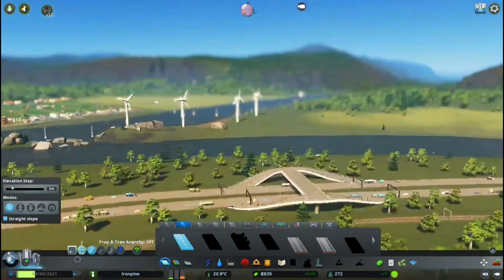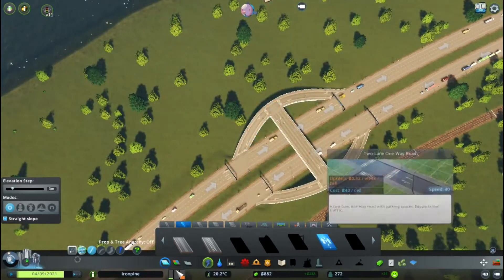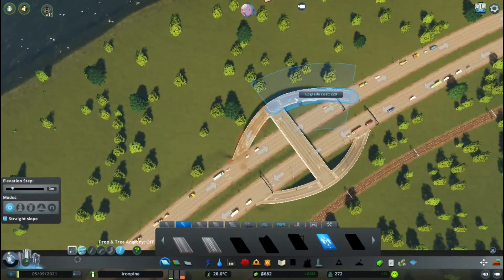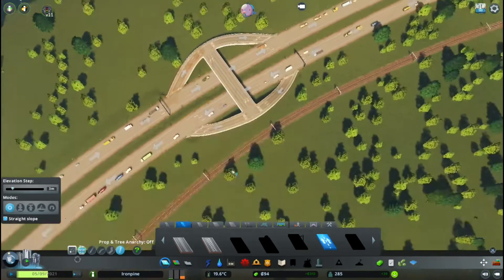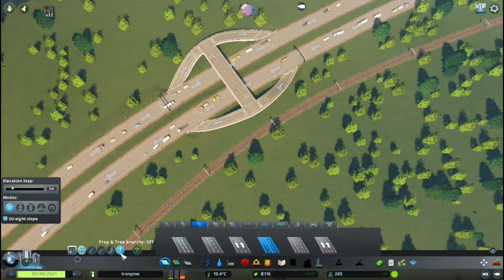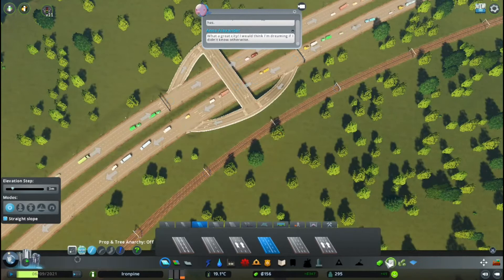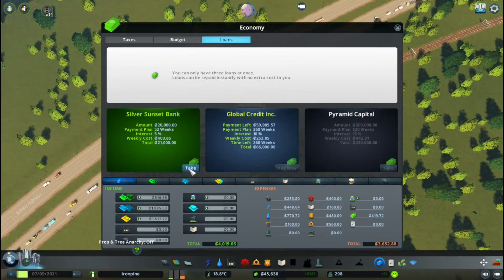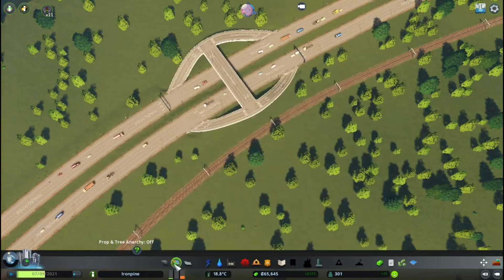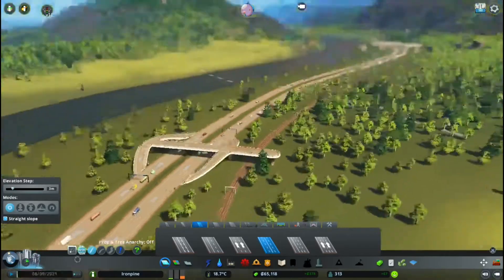That's a bit wonky, but we'll live with it for now. Let's upgrade these roads and turn those around. So now we have those roads, which is great. And now we don't have enough money — let's go into loans and take that loan. Let's pay that back and take it again so we have 65. Let's extend it over the train rails. Is that clipping? No, it's high enough.